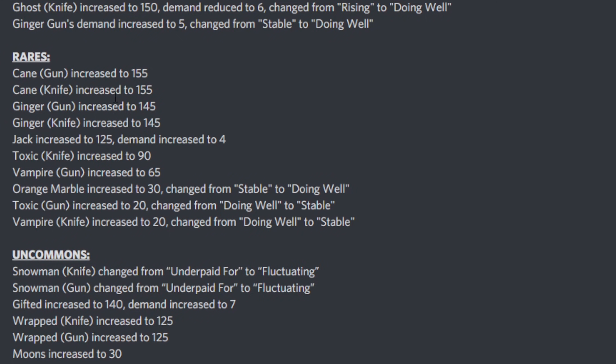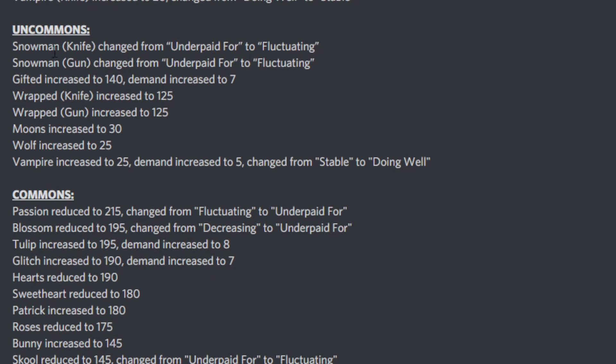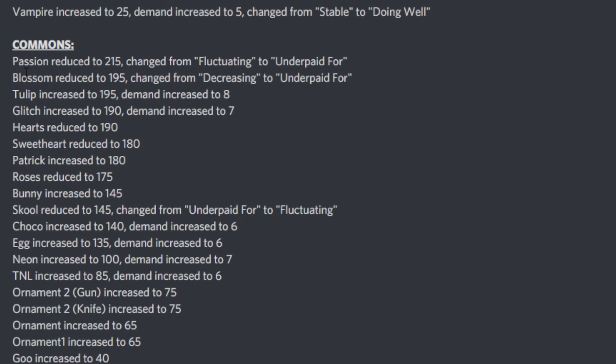Moving on to rares: the Cane Set has increased to 155 each. The Ginger collectible set has also increased to 145. Jack has increased to 125 with demand up to 4. Toxic Knife has increased to 90, Vampire Gun has increased to 65, Orange Marble has increased to 30 and is now doing well, Toxic Gun has increased to 20 but is now stable, and Vampire Knife has increased to 20 and is also now stable. Snowman Knife and Gun have changed from underpaid to fluctuating. Gift has increased to 104 with demand up to 7. The Wrapped Set has increased to 125 each, Moons to 30, Wolf to 20, and Vampire to 25 with demand 5 — now doing well.